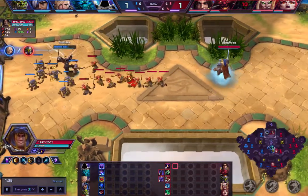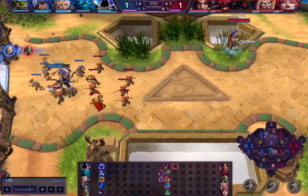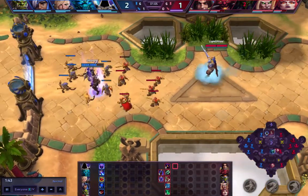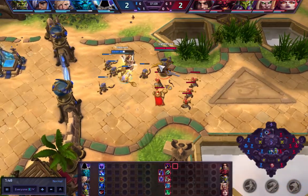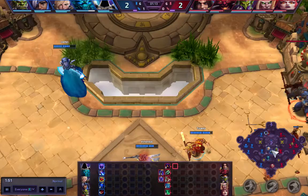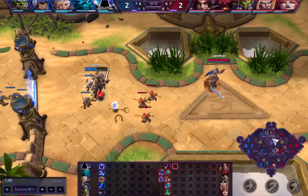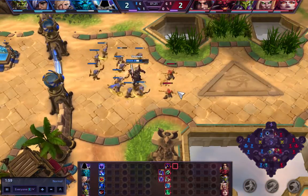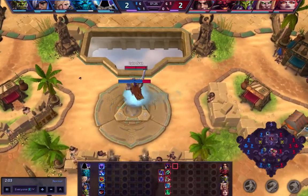I'm just solo laning against Tyrael. I probably push the wave a little bit too far out. For most Varian builds, whether you're going Taunt, Twin Blades or Colossus Smash, if you are in the solo lane, you'd optimally not want to push out this far. But since I see that all my opponents on the minimap are not rotating towards top, it's fine to apply a little bit of pressure to the enemy laner.